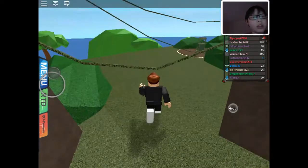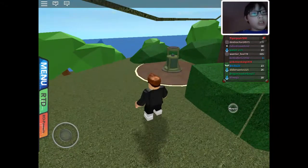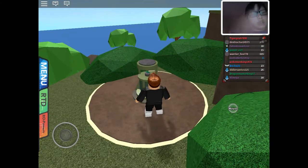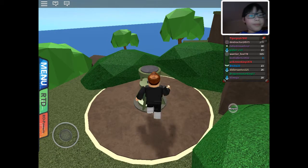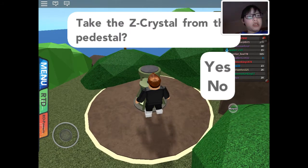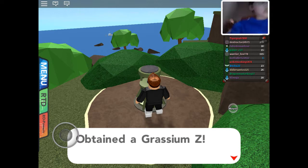Okay, here we are, and here it is guys. Remember, you need a pouch to do it, which is in the first video — I'll put this in the playlist. Press on it and take the Z-crystal. I've got the grassy Z-crystal!